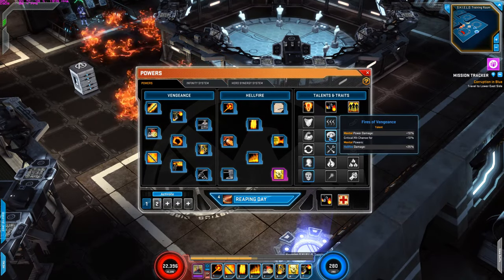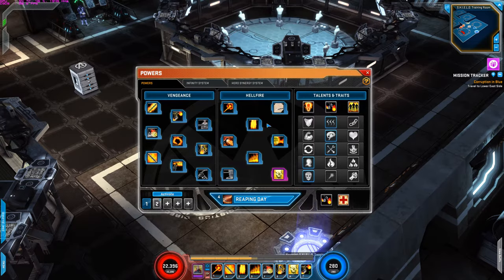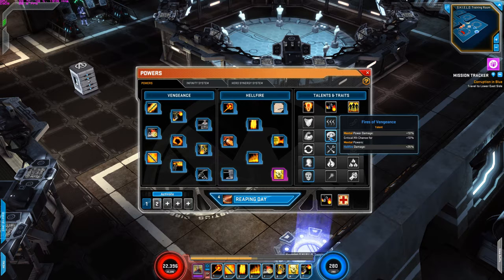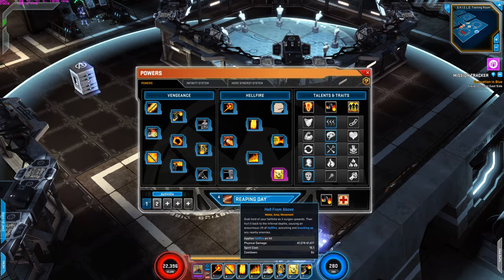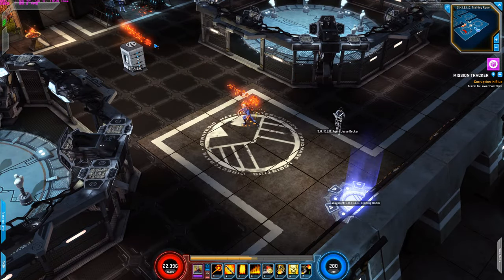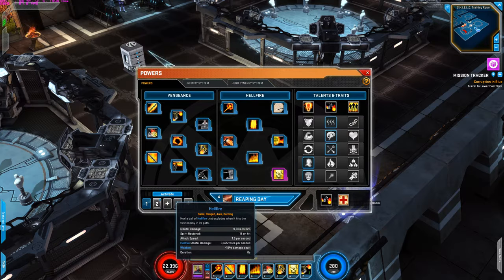The second row talent is Fires of Vengeance. Mental power damage is increased by 10%, critical hit chance for mental powers is increased by 10%, and Hellfire damage is increased by 25%. I'm using this for the mental damage and critical hit chance increase, as well as for the Hellfire damage bonus since Hellfire is his basic power. His signature also does mental damage, so this talent increases damage and critical hit chance for it.